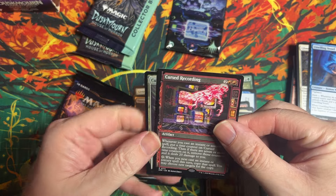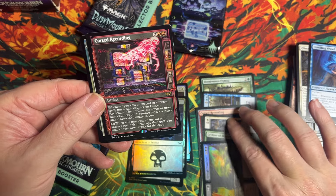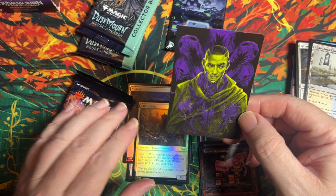We've got a rare cursed recording again — yes, we've got one. Now we've got it in the showcase. Then we've just got a common land, a foil, and an art card.